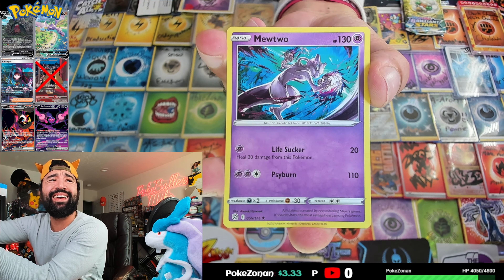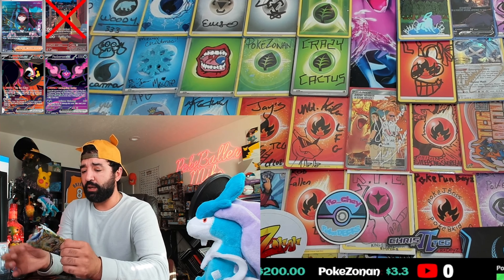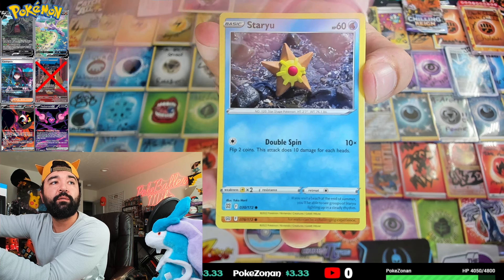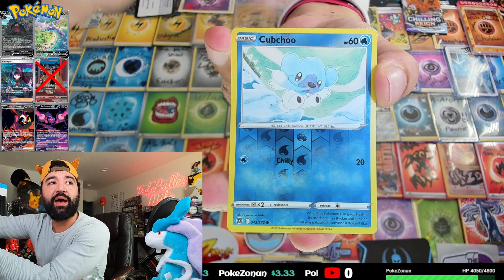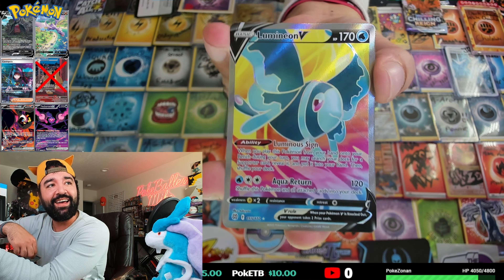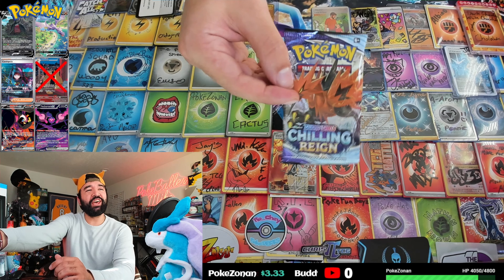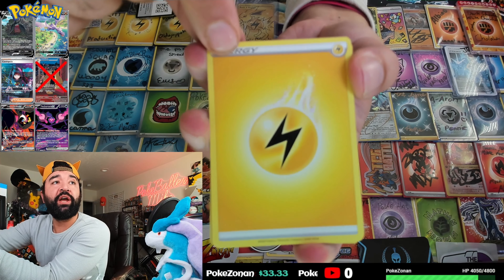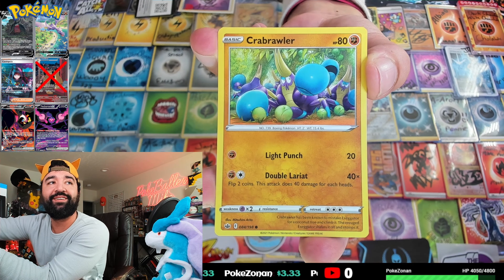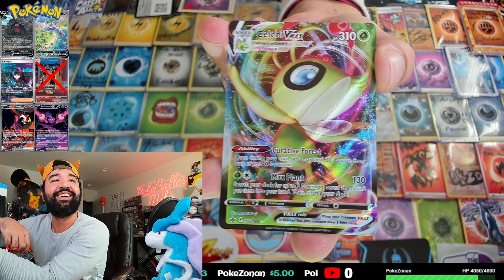We got a Piplup reverse — striking out in the worst way. Two packs left. Brilliant Stars pack three: Monferno star, Starly — I see something peeking in the back — oh we got a Lumineon full art! The fish saved us! We'll take it — I'll add that to the giveaways in the live tonight. Last pack, Chilling Reign: we need a Blaziken — Avery — come on. Castform Rainy and... we got a Celebi VMAX! Let's go — one of my favorite VMAXes in the set!